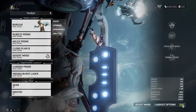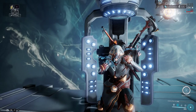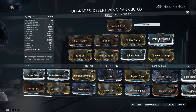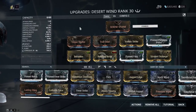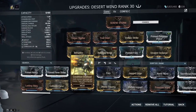Now for the build — here are the augment mods for the weapon Desert Wind. Right now it's showing as bugged at 0% status, but it's actually 22% for some reason. It's just displaying incorrectly. Because it's an augment weapon, it doesn't have a combo counter — so you can't build Blood Rush or Body Count.